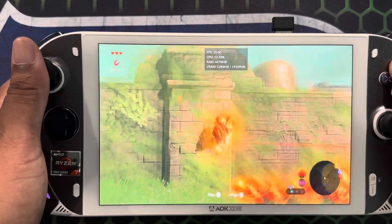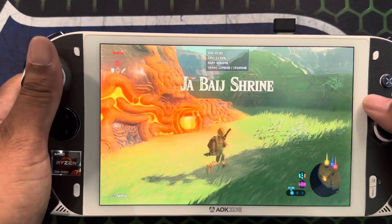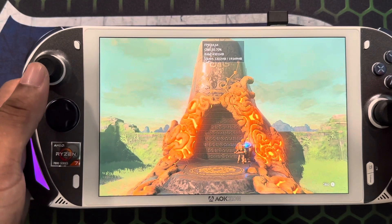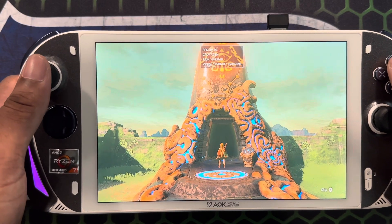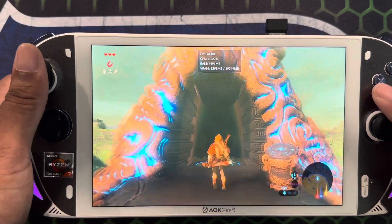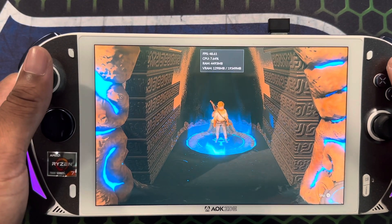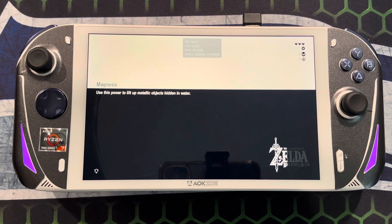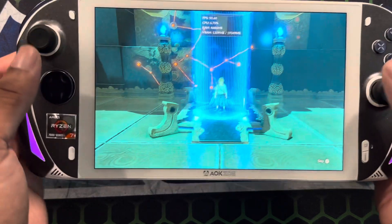Just remember when you go into different areas for the first time — because it's emulation — it's going to cache and do all the shaders and that other stuff. Just be patient with it. Every time you go into a new area you'll see the shaders caching. This is the first time I've been to this particular dungeon, so it's going to have a little slowdown and do the shaders — I'm doing this intentionally so you guys can see what it looks like.